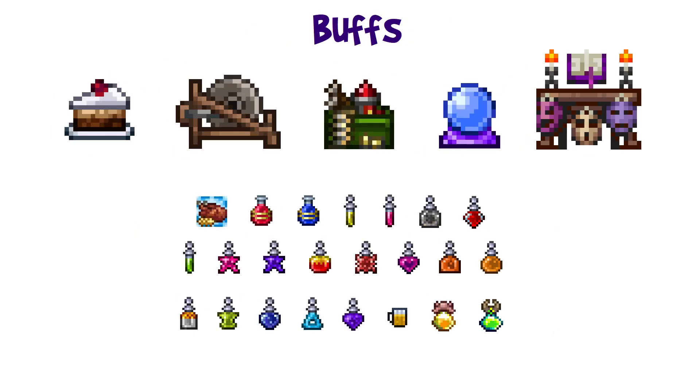Magic users should use the Celestial Emblem along with star statues wired to timers. The Magic Cuffs stack well with the Celestial Emblem, and together they're an excellent combination. The Mana Cloak is also nice, or another Mana Flower derivative. For buffs, the Slice of Cake is always helpful for a speed boost. Class-specific buff stations: Sharpening Station for melee, Ammo Box for ranged, Crystal Ball for mages, and the Bewitching Table for an extra minion — useful for all classes. With the Bewitching Table and a Summoning Potion, even non-summoners can have three minions.